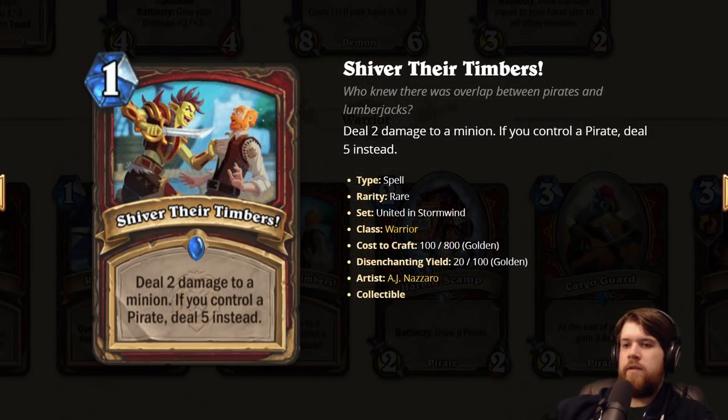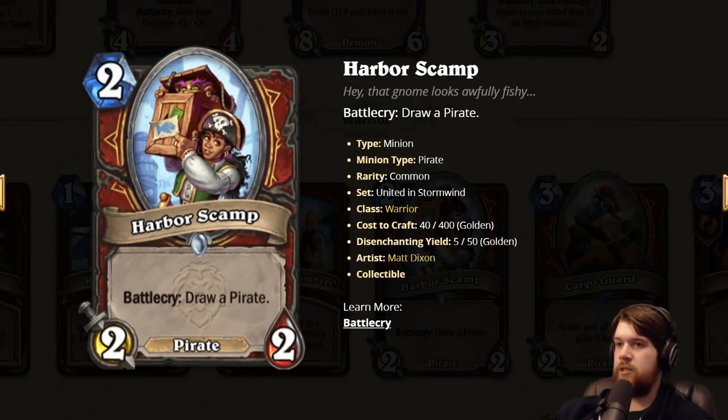Shiver Their Timbers: one mana, deal two damage to a minion. If you control a pirate, deal five instead. This makes a lot more sense now that pirates are being pushed pretty hard in Warrior in a mid-range direction. I still don't know that I love this though — one mana that can only deal damage to a minion is kind of sketchy. If it's only two damage it's pretty bad, and even at five it's often overkill when you have weapons to help deal with minions anyway. But you definitely consider playing this if you have a bunch of pirates in your deck, and it's possible every warrior deck has a bunch of pirates because of Harbor Scamp.